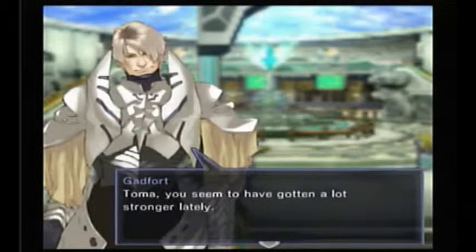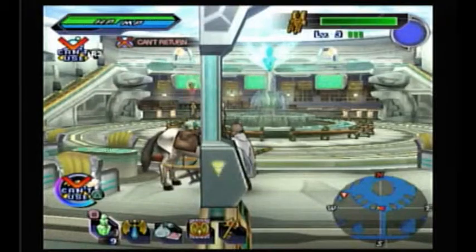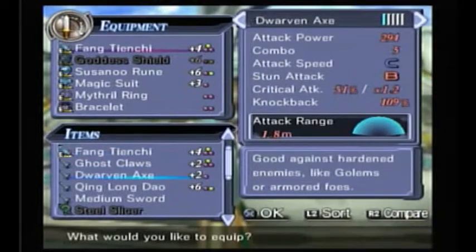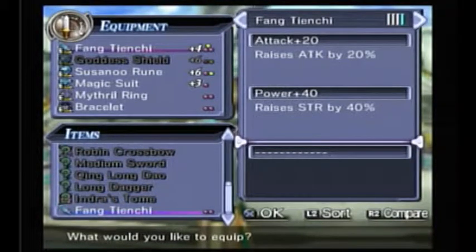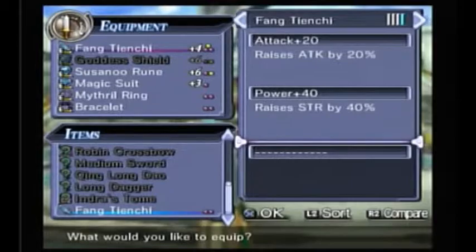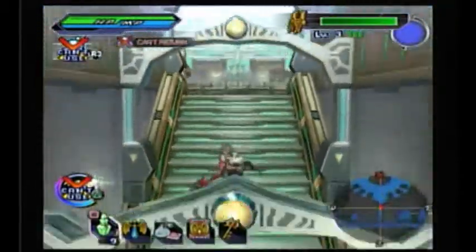An NPC tells Toma he seems to have gotten a lot stronger, saying that dungeon does that to you, and offers him a weapon they used at around his age. They gave me what I got. So they increased my attack by 20% and my strength by 40%. This other one shoots fireballs and increases attack by 10%. Technically better? I'm gonna keep with this for a while — I kind of like it.